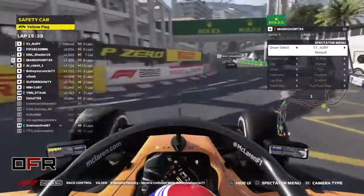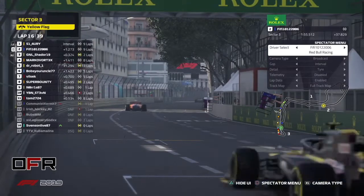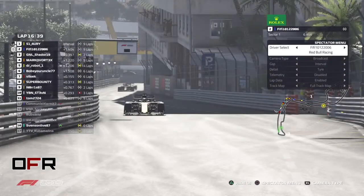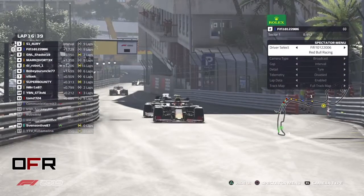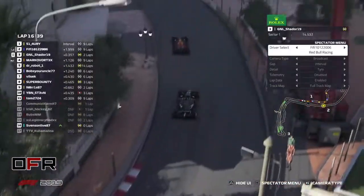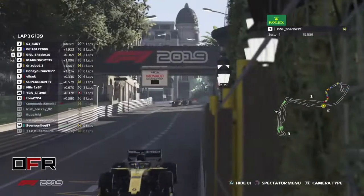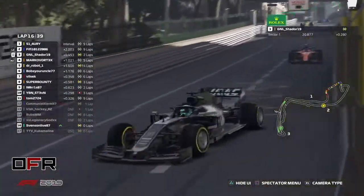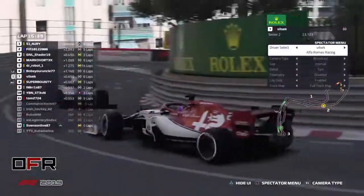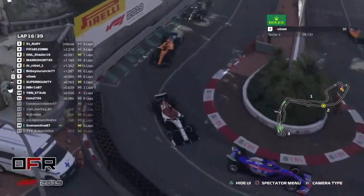Most likely getting a penalty from that. I hope the safety car is not extended. He lost his whole wing and then you lock up — you can try to turn into the corner but then you just elapse anyway. Simon and Fifi directly — well, Shader is really close to Fifi. Shader already third and already much faster than the hard runners, of course. Soon those hard tires are gonna fall out.